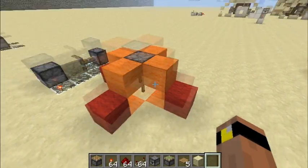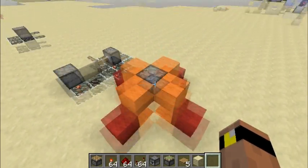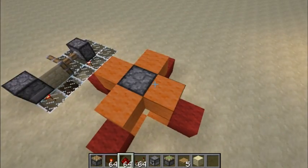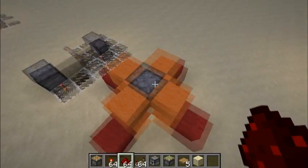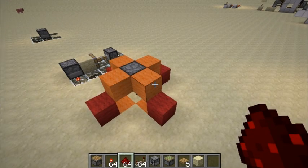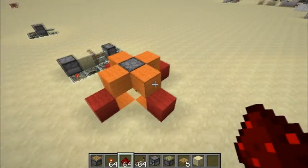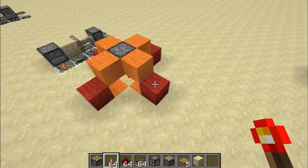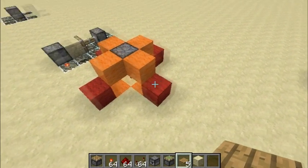We have a dispenser full of lapis, and below it a torch powering it, so the dispenser is already powered. Dispensers have a behavior where they can detect whether there's been a redstone update around them. This works with dispensers, redstone, redstone torches, and I believe it also works with pressure plates.